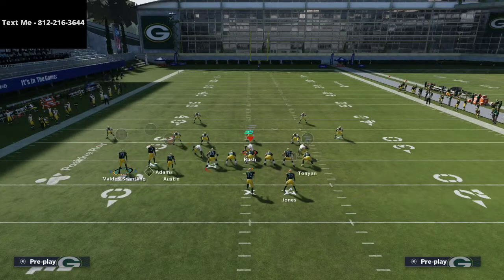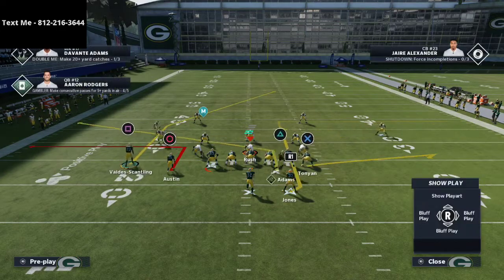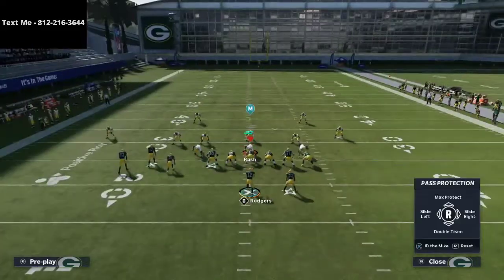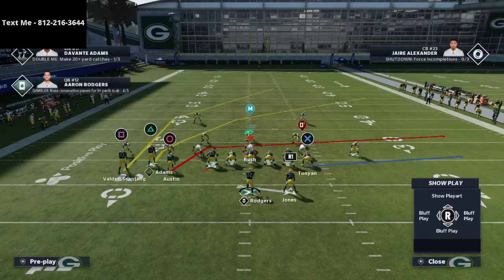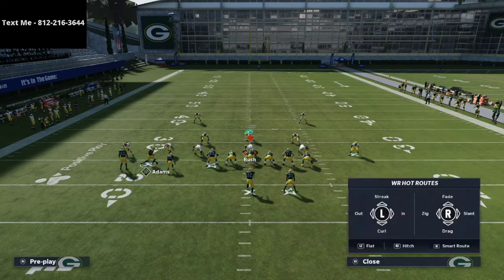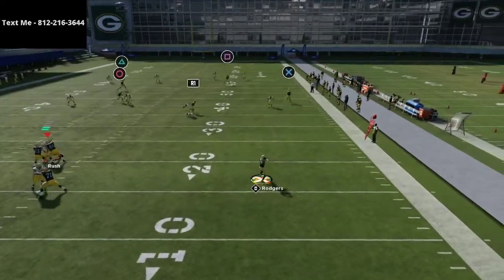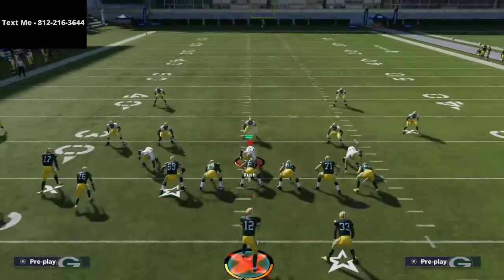You can also motion Davante Adams to bring him from multiple positions, which helps the play as well. You do need good pass protection, so I recommend double teaming — especially against a 3-3-5 Wide — double teaming the person opposite your best lineman. Running this play, you'll have quick flats, slants, and all these combinations wide open.